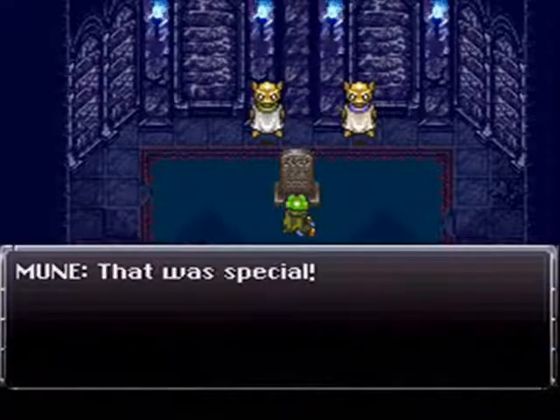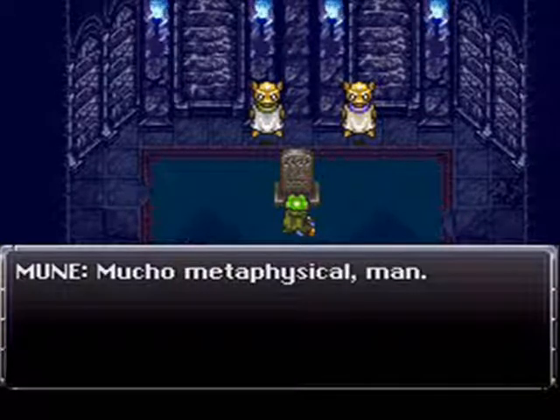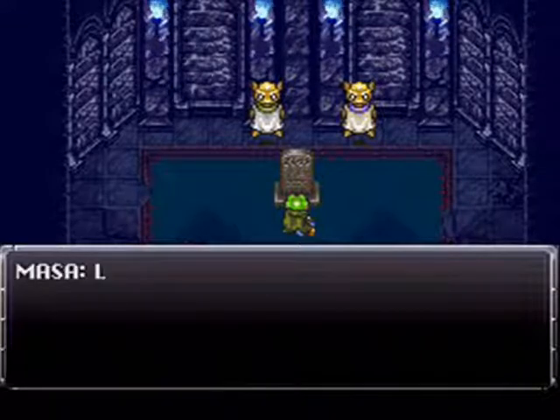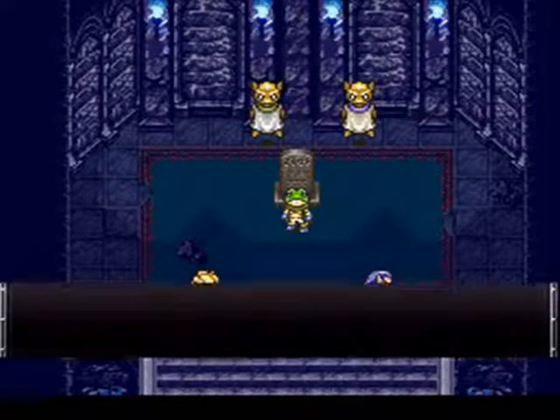Anywho, the Masamune's been powered up. That was special. 'A hero's power comes from within.' Mucho metaphysical, man. What does that even mean? Seriously, someone tell me what that means. That sounds like something the Ninja Turtles would say.